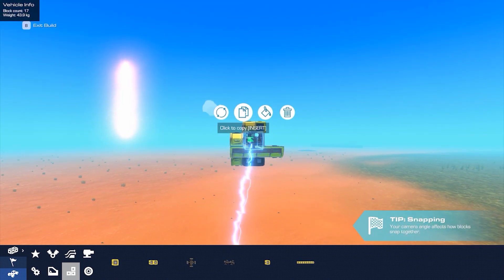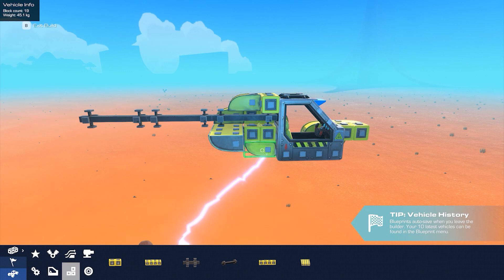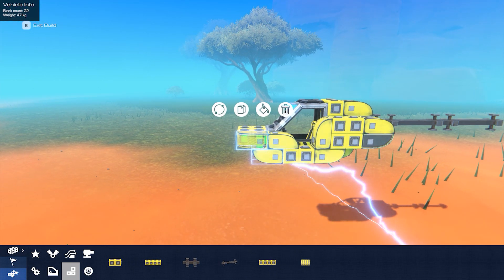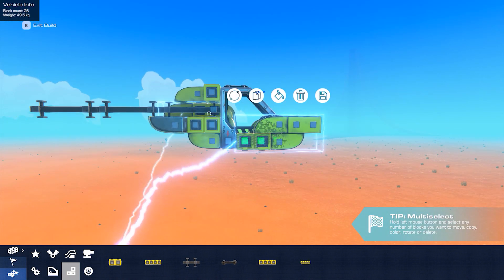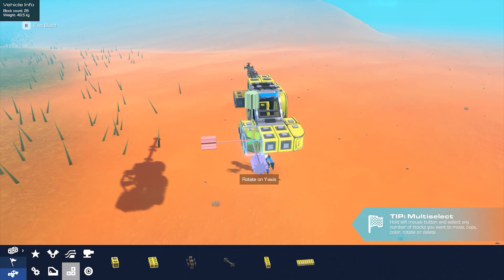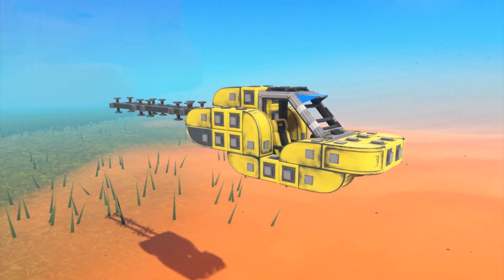Next we'll be adding three large grid blocks. And that's one side done. Now let's build the other side. We can also copy multiple blocks at once by holding down the control button and clicking on several blocks. Then click the copy button once you've positioned the camera. Then adjust it like so. When you've made the other side it should look like this.